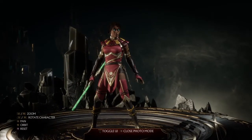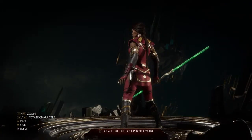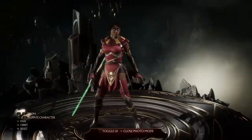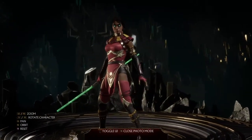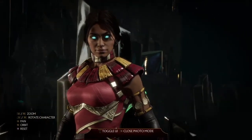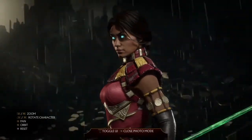Her eyes are glowing as well, Kotal Kahn style. All the characters have glowing eyes, I believe, in this season — except for Johnny Cage, I guess, because you can't see past his shades. This is definitely my favorite skin of the bunch, especially in red. And without her mask too, it looks dope. I saw some people showing it off with her mask, but I think personally without the mask it looks really cool with Jade.